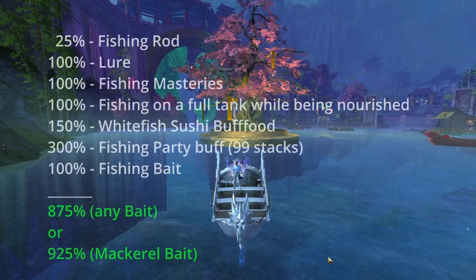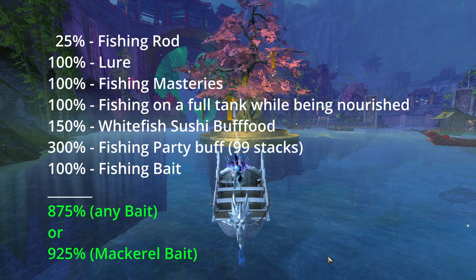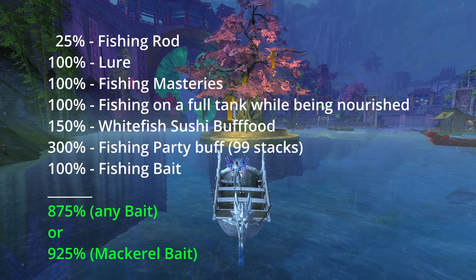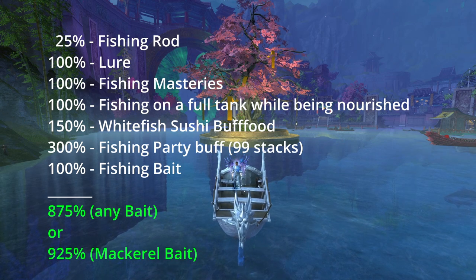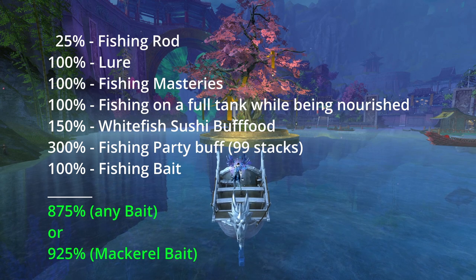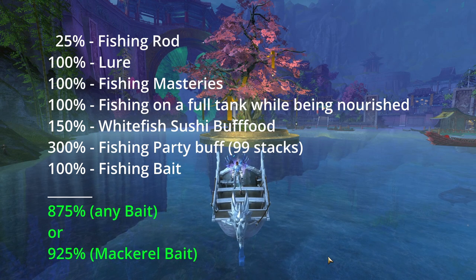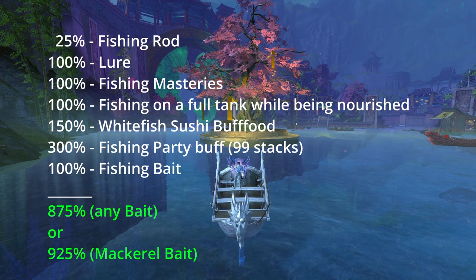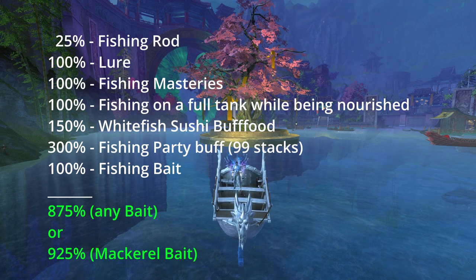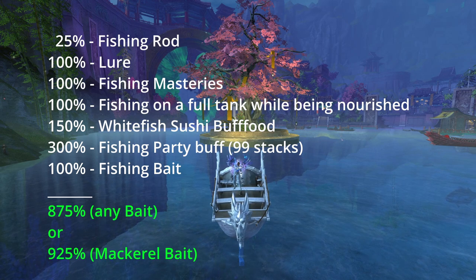This checklist will help you to maximize your fishing power: 25 from the fishing rod, 100 from lure, 100 from fishing masteries, 100 fishing on a full tank while being nourished with fishing buff food, 150 whitefish sushi buff food or ascended fishing power buff food, 300 while having the fishing party buff on 99 stacks, 100 correct bait for the legendary fish you want to catch. Macro bait has 150 fishing power but is used to catch very specific legendary fish. In total you should always have 875 with any bait or 925 with macro bait.